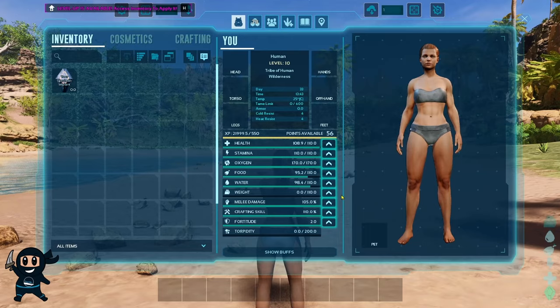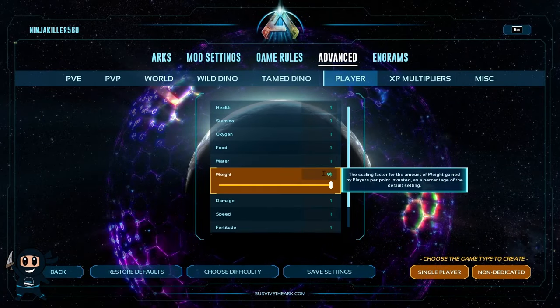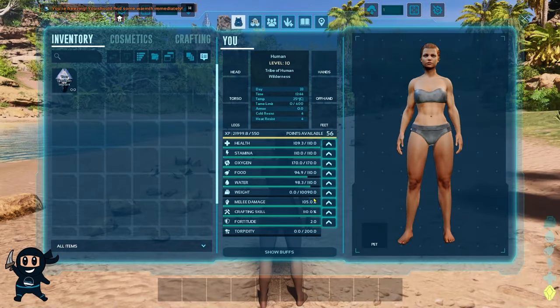Finally, before we move on, if you already have a save and you change the settings like I'm doing right now, then when you return to your world, your stats would have increased or decreased, depending on how you configured your settings.